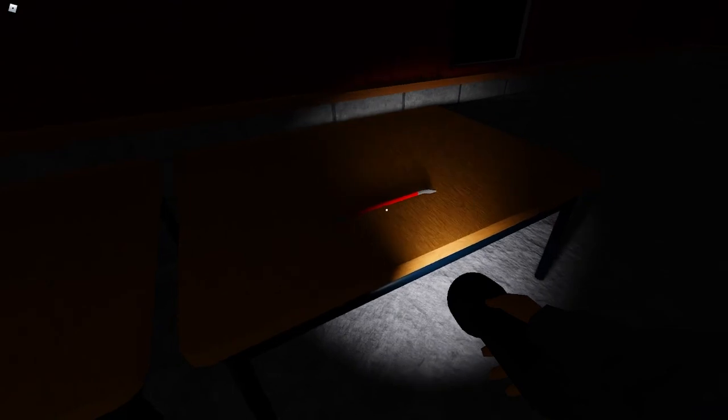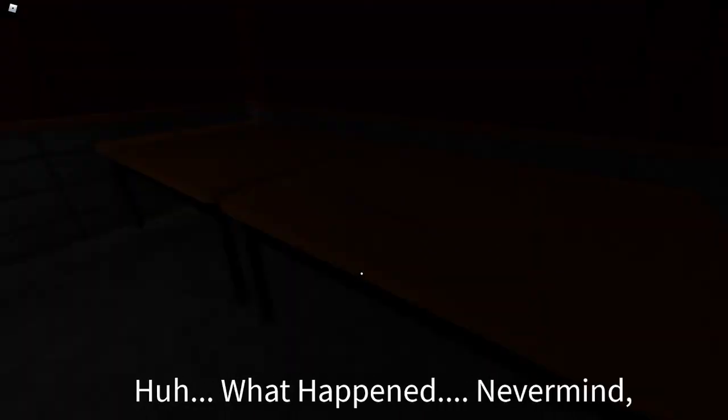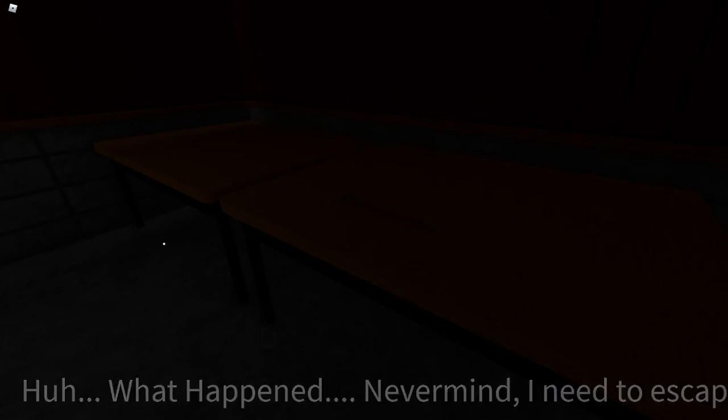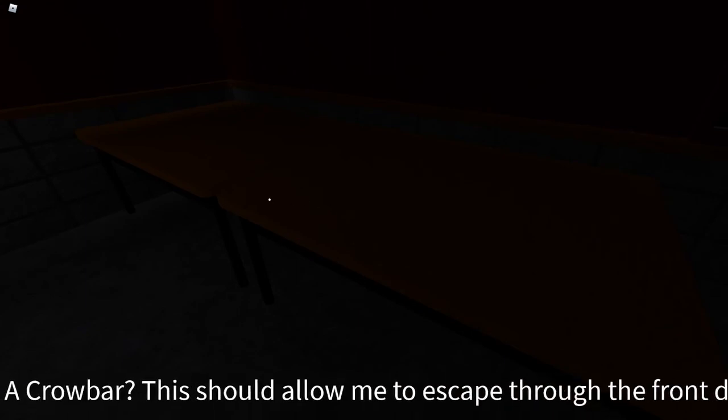Oh, there's a hammer! Oh — wow, wow. This should allow me to escape through the front door. Okay, let's head to the front door. Oh gosh — what in the world, what is that? Okay then, just let me go. Please, can I use my light? Okay, where am I? Can I get this? Didn't I already have this? Is he gonna come every time I grab that? I need to leave now — back already. I need to leave now.